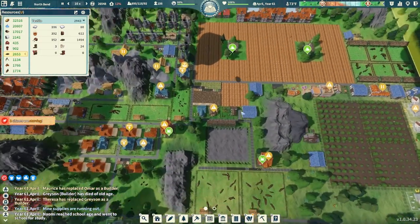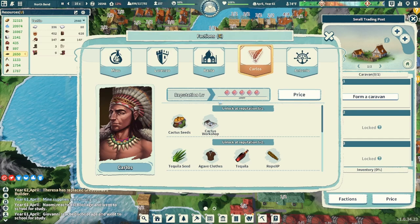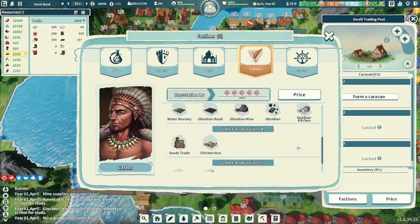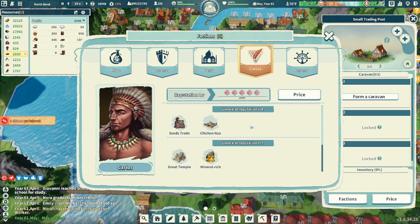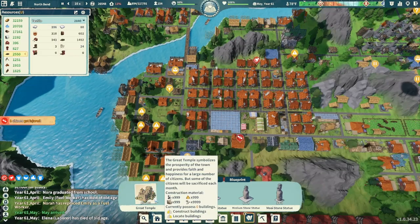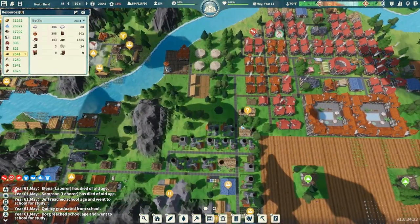We've got our apple seeds — our caravan came back, which also pushed us to level five with Carlos. If we scroll down, we have everything now. You might have noticed a little blip here on blueprints — that blueprint is the great temple. I'm not going to build it, I don't think — I don't really want to lose a bunch of our workers to something dumb like the sacrifice.